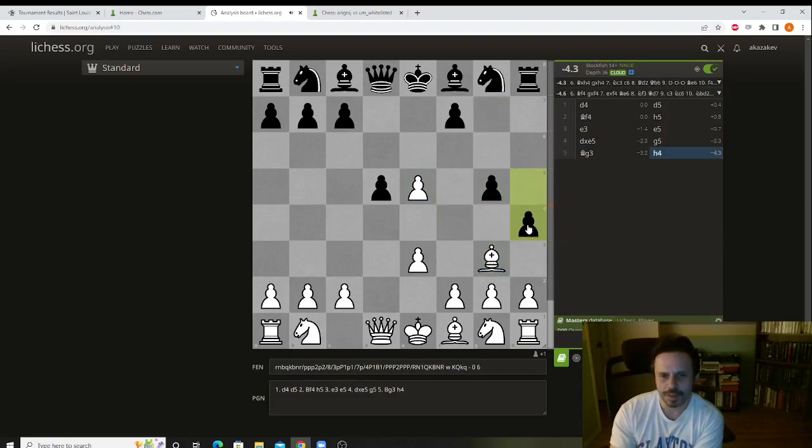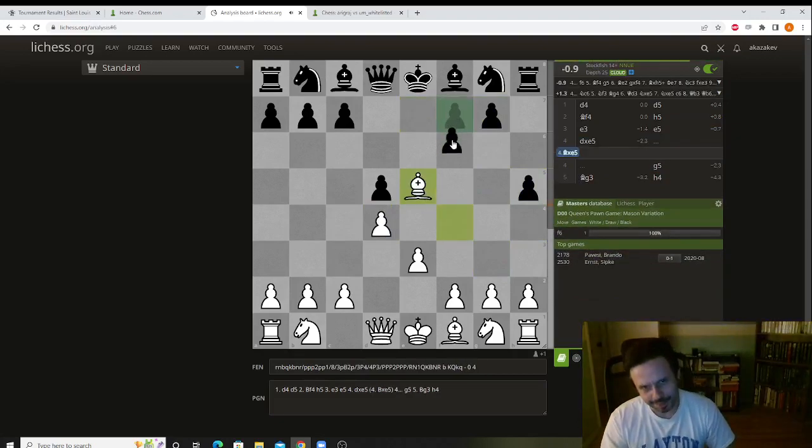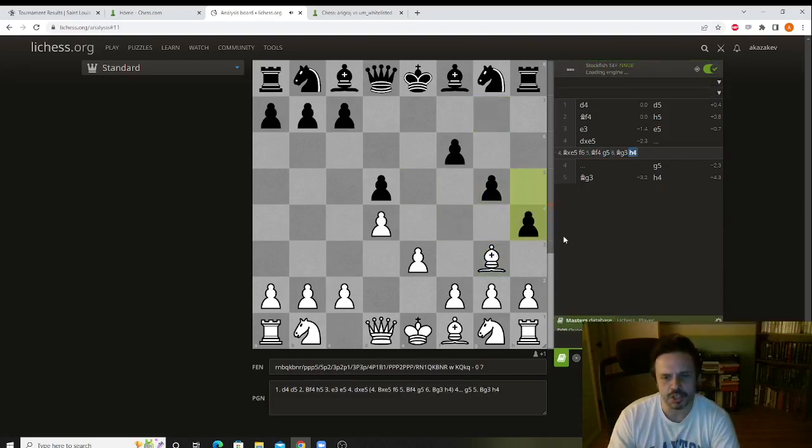If you take with the bishop, the same thing happens just later — f6, and then depending on where the bishop goes, here or here, there will be g5 or h4. Let's say the bishop goes here: g5, h4.